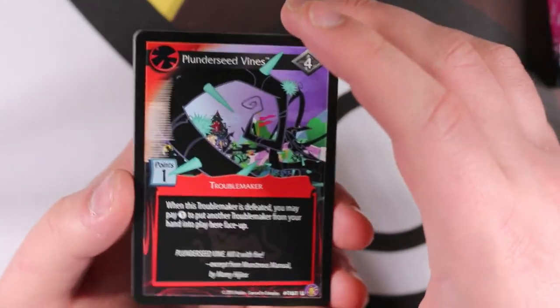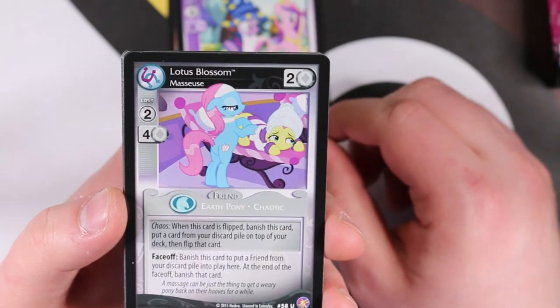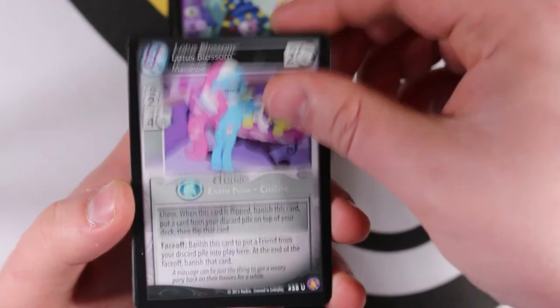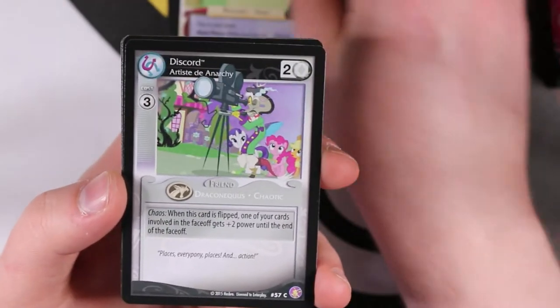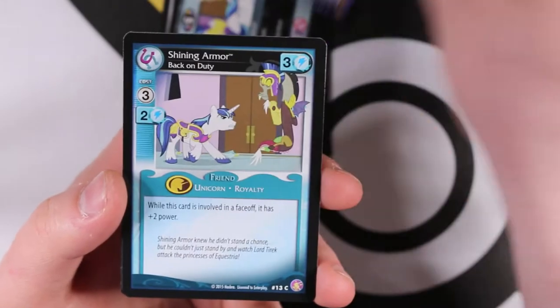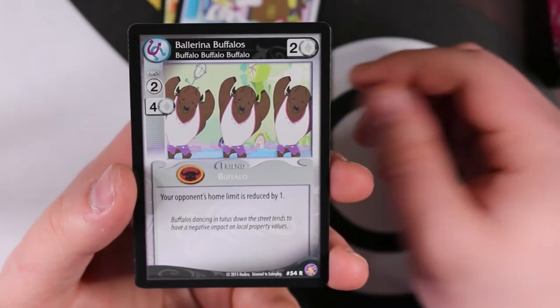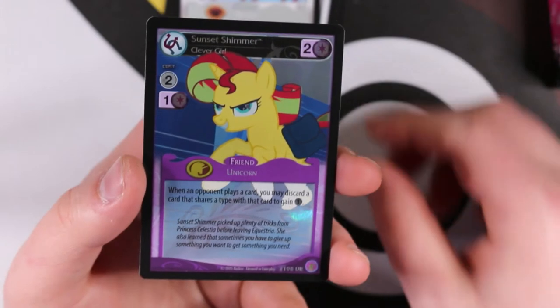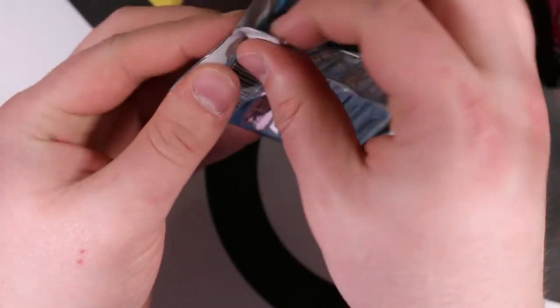Next pack: Plunder Seed Vines, Princess Twilight Sparkle, Lotus Blossom - haven't seen that one yet - Coco Pommel, Madame Lafleur, Discord, Comet Tail Trader, Hazmat Suit, Shining Armor. Our rare is Ballerina Buffaloes. Oh, and there's an ultra rare - Sunset Shimmer Clever Girl! That's our second ultra rare of the box, so we might get one more. It's a pretty card - fingers crossed for one more.